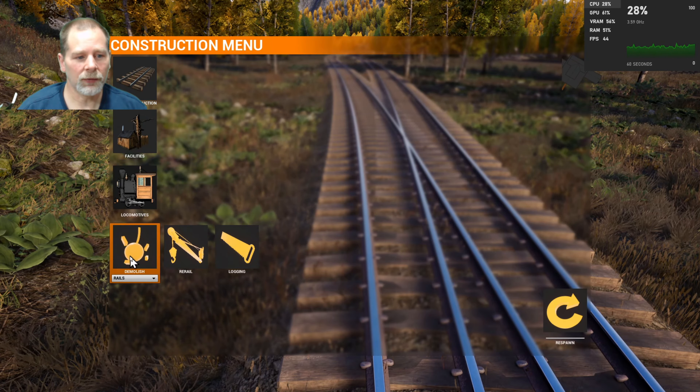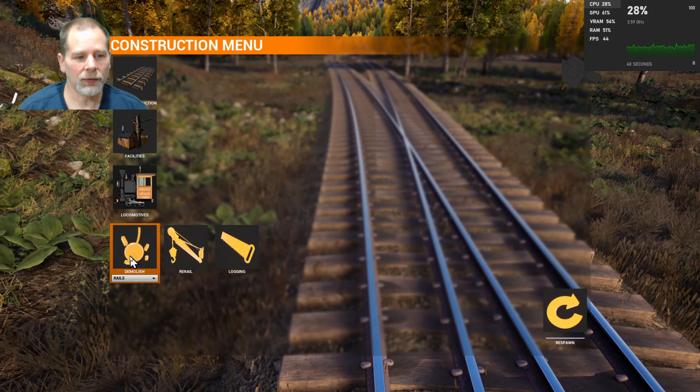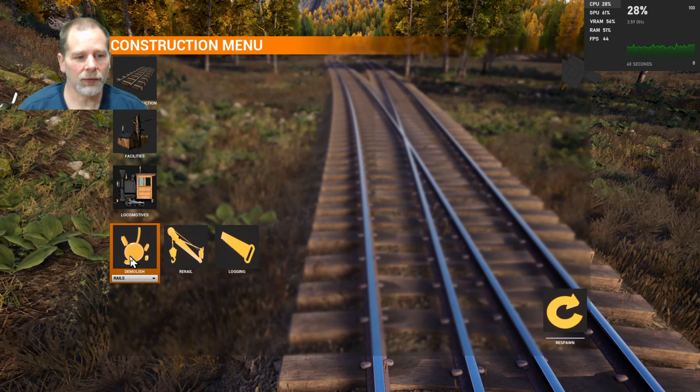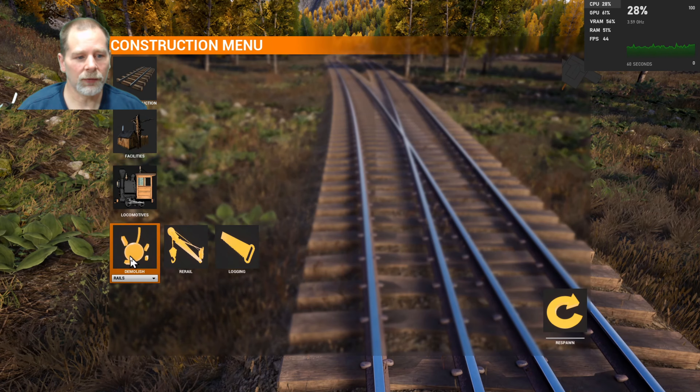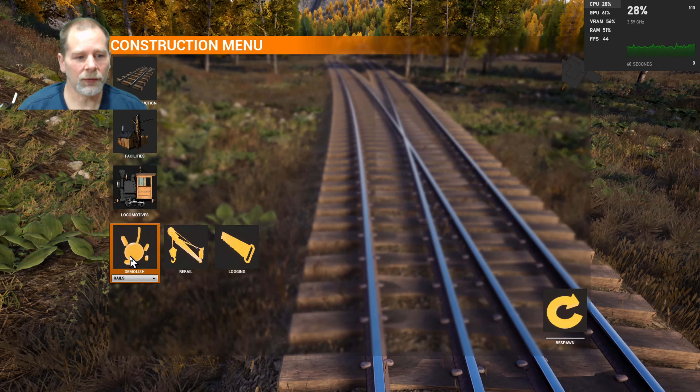And then this piece right here, demolish this one. And then we should be able to just move our trains. So we're going to come around on the outside here, because we don't have anything to drop off - we don't have any goods to drop off at this intersection.